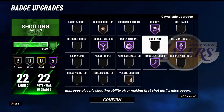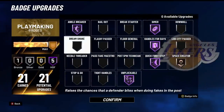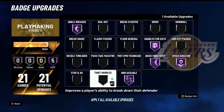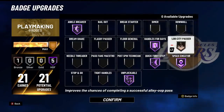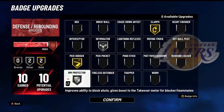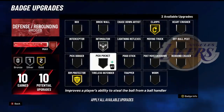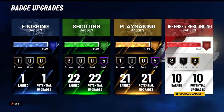I got Bronze Volume, Bronze Clutch, Hall of Fame Green Machine, Hall of Fame Deadeye, Hall of Fame Range, Hall of Fame Hot Zone Hunter — I got all my Hot Zones. Then the Playmaking badges: if I'm running with a stretch or running the 1s court, I'll swap accordingly — Hall of Fame Ankle Breaker, Hall of Fame Quick First Step, Hall of Fame Dimer, Space Creator, Lob City Passer, Tight Handles — depending on what I'm playing with and what court I'm on. For the defensive badges on the 2s court: Silver Rim, Gold Pick Dodger, Silver Intimidator, and Gold Clamps. On the 1s, I take Pick Dodger off, put Rim on Gold, put Chase Down on Bronze and Rebound Chaser on Bronze. This build is dominant.